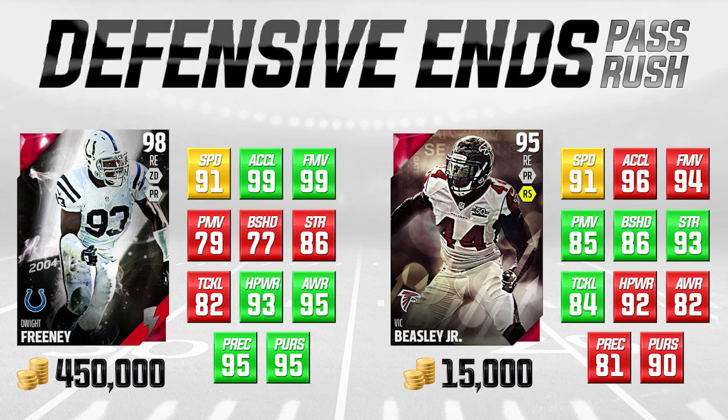Awareness is certainly low on this card at 82 along with 81 play recognition, but I think that's what helps bring down his overall rating. If he had 90 in both those attributes, his overall would boost up quite a bit. Definitely think about this Vic Beasley card if you're looking for somebody that's a pass rusher — he can definitely go out there and do that for you.